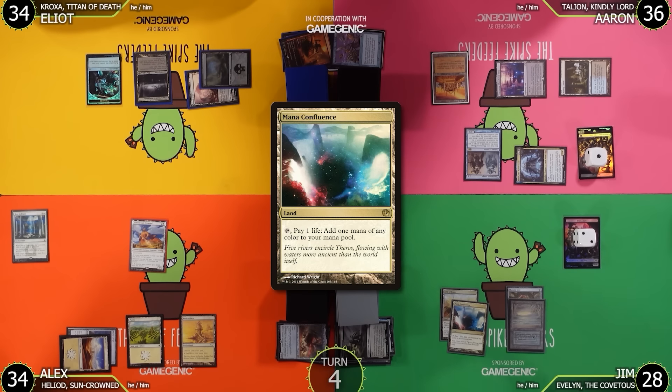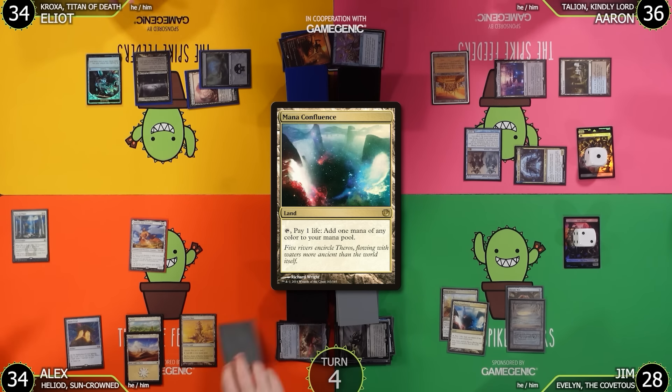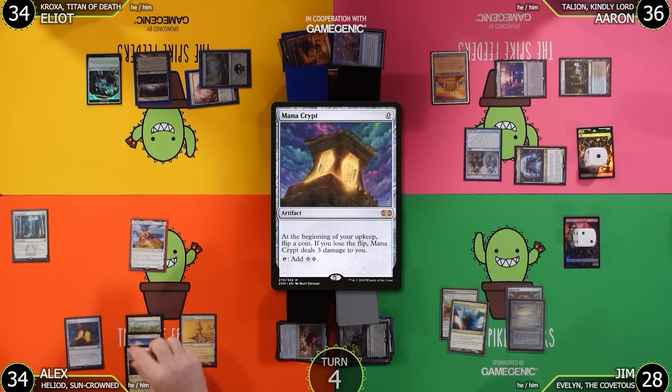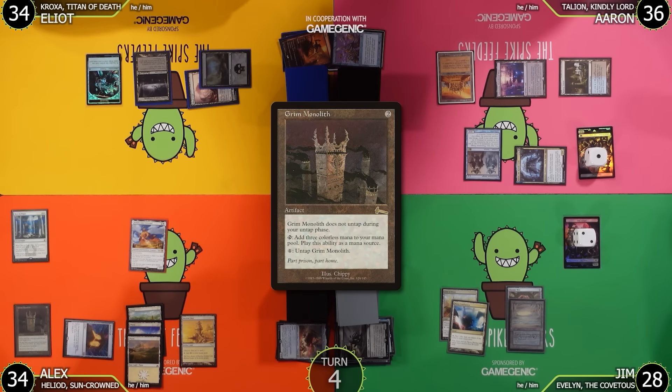Aaron plays Mana Confluence as his land for the turn — less painful thanks to Urborg making it a Swamp. Elliot comments on everything he does being wrong. Jim untaps, takes 3 from Mana Crypt — 'Spike Feeders damage' again — then plays Plains and taps 2 for Grim Monolith. Talion triggers and Aaron draws. Grim Monolith resolves and Jim passes.